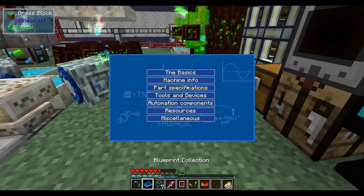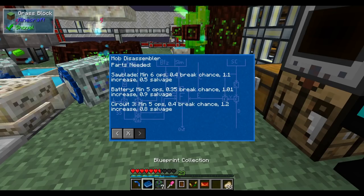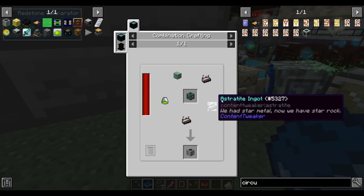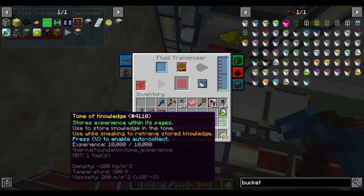Let's build the mob disassembler and see what it does. It damages any creature except players, and mobs killed by it drop much more loot than usual — some may drop loot they normally couldn't. A redstone signal disables it. It needs a circuit, a battery, and a saw blade. Batteries and circuits are automated; we just need to set this up.